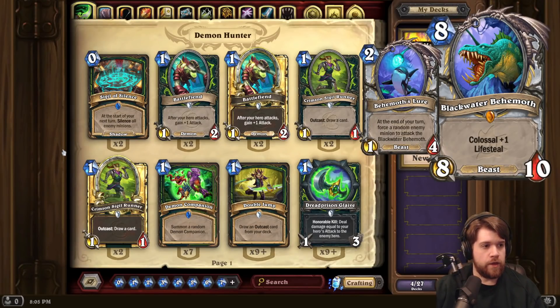Blackwater Behemoth, a Priest Legendary. 8 mana, 8-10 Beast with Colossal plus 1 and Lifesteal. The thing you summon is Behemoth's Lure, a 1-4, that says at the end of your turn, force a random enemy minion to attack the Blackwater Behemoth.